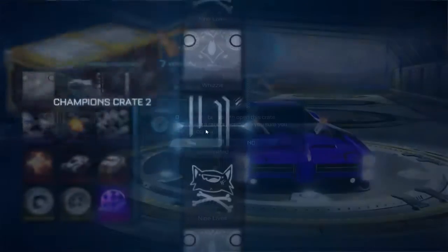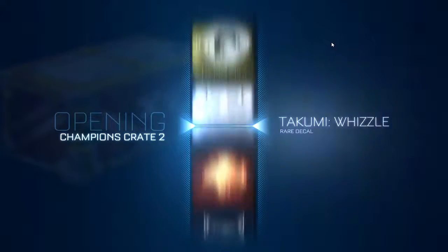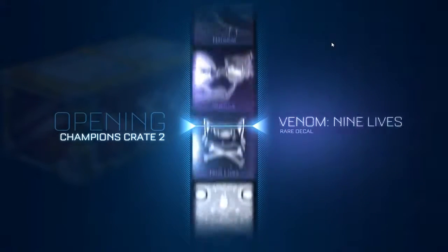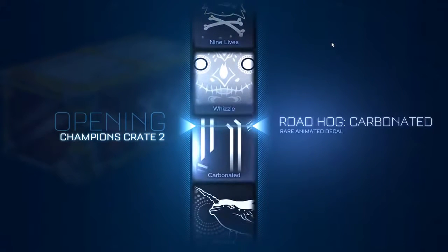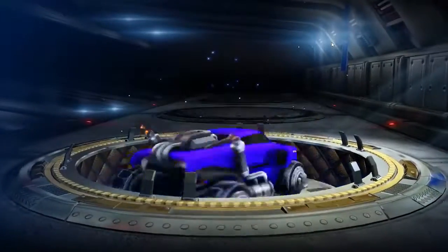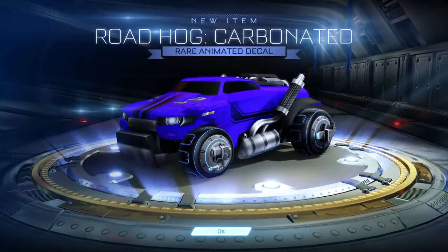Two crates left out of Champions Crate 2. Hopefully we can get the lightning wheels and that mystery decal - I'm genuinely curious what it is, I honestly have no clue. Don't spoil it for me. We got Carbonated for the Roadhog - is this for the regular Roadhog or the one we just got? It's the regular one. That one's alright, it looks like a pixelated type.